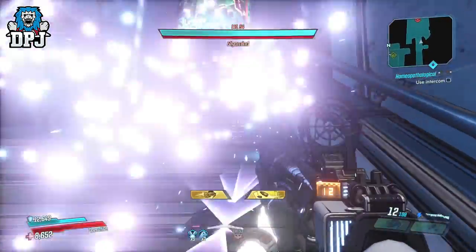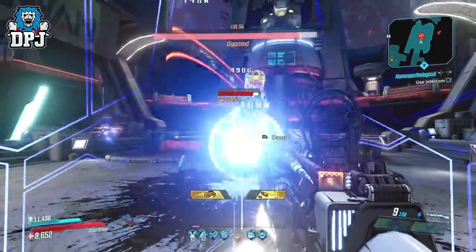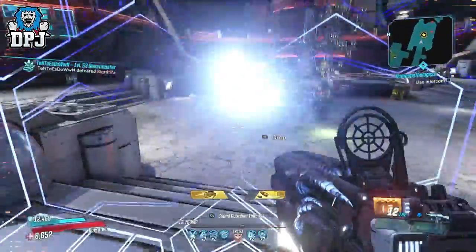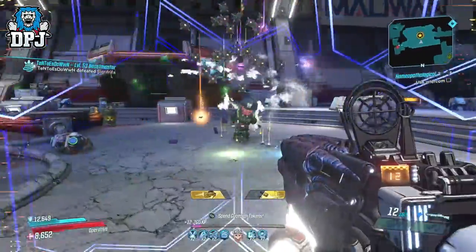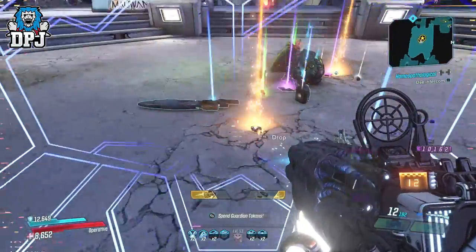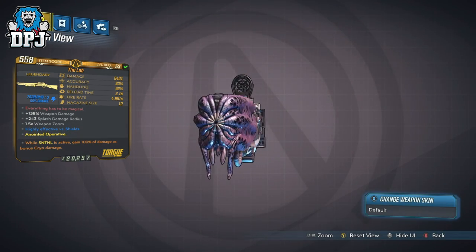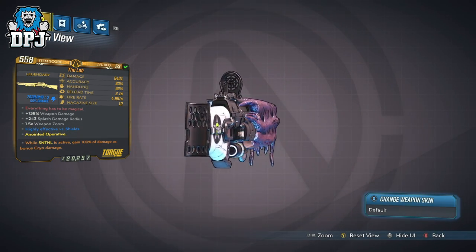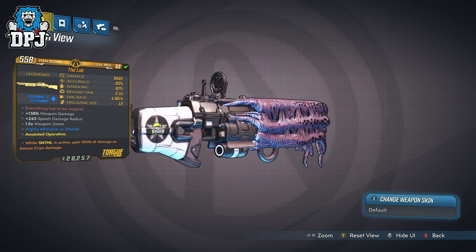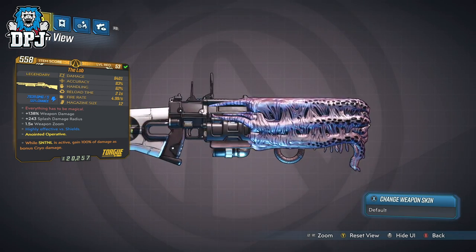Now my favourite weapon in the game at the moment is no doubt the Redistributor. It's a fan favourite weapon and the centre of most builds because the weapon is crazy good. But dare I say it, the lab is better. It kills just as quick — in fact it kills bosses miles quicker. Me running around in the Slaughter Shaft, it's never been that easy. Me running around in the raid, it's never been that easy. The only times I died using this is when I fell off the map during the raid as a go-fast Zane noob, and because I killed myself by shooting the orbs while travelling forward.